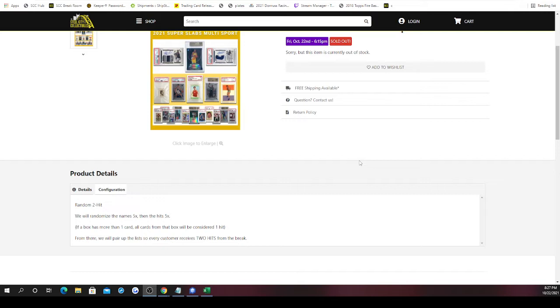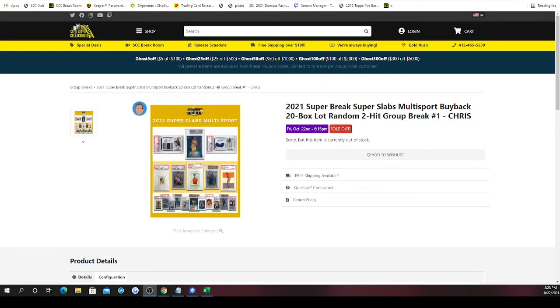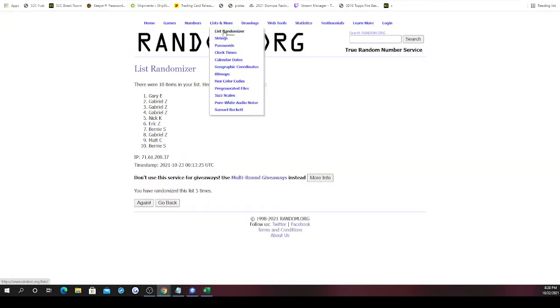There are only 10 spots in the break, but at minimum there's supposed to be 20 hits, because each of these boxes says there's one to two slab cards per box. So there's a chance one box could have two, and again, if a box has more than one, all cards from that box will be considered one hit — it's like a two-for-one deal. Best of luck, let's randomize our spots and get to opening the boxes.